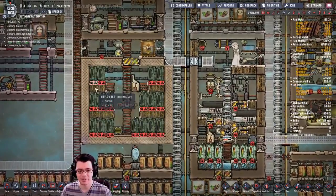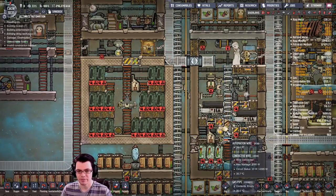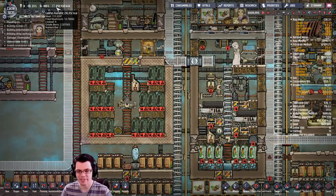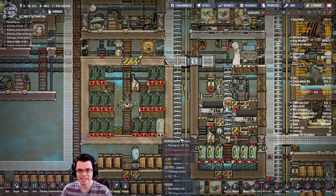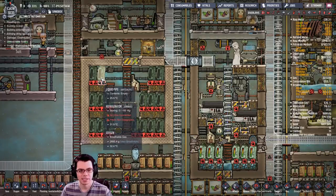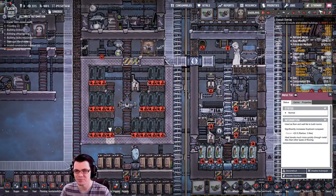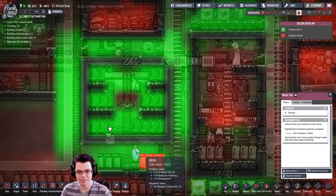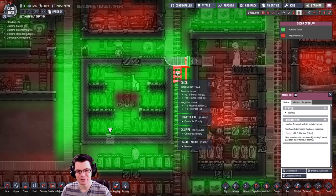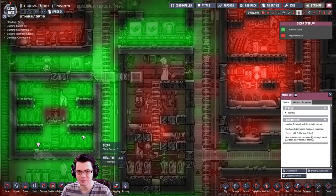Another thing I was working on is an expanded food storage unit. I've had my cooking area on the right, but I pretty much tap out at around 3,000 calories there. I'd like to take that up to the next level, cook up a lot more of the raw resources, and store it in a nice safe room. I built this inside here out of gold tiles — why not, it gives off nice decor. The decor around this is anywhere from 60 to 145, so duplicants will cheer up every time they go to eat something.